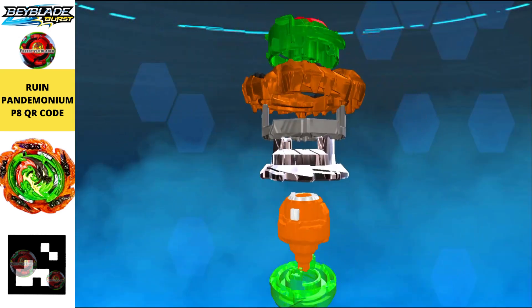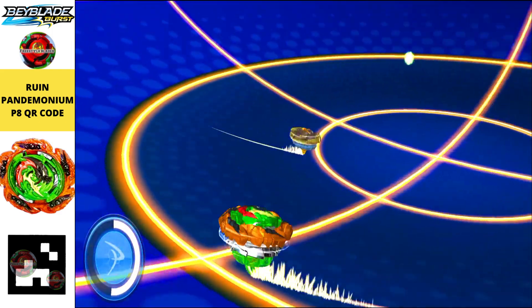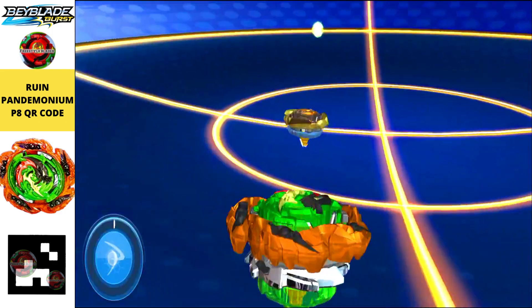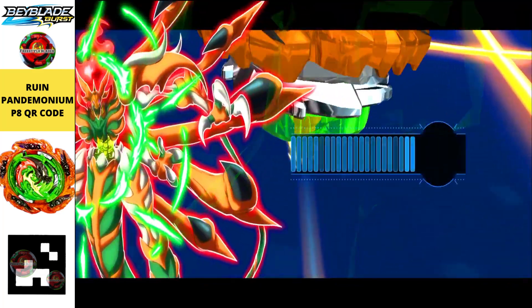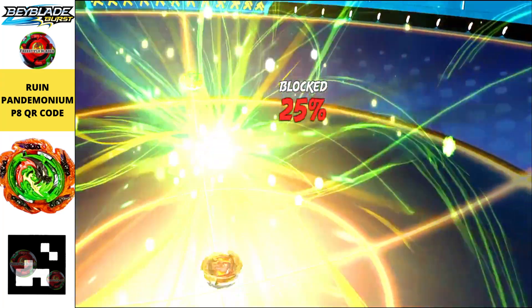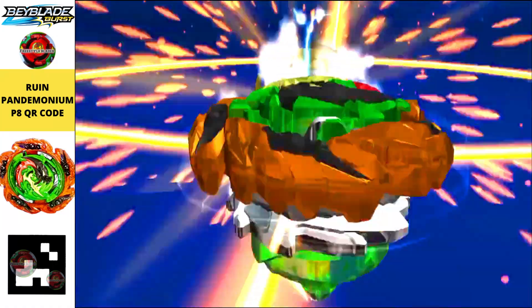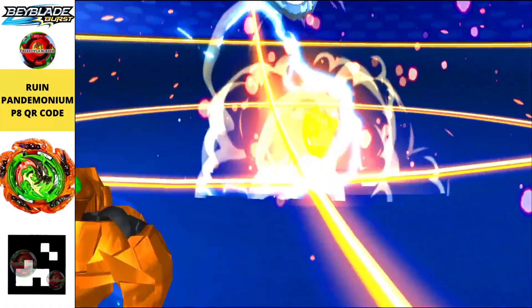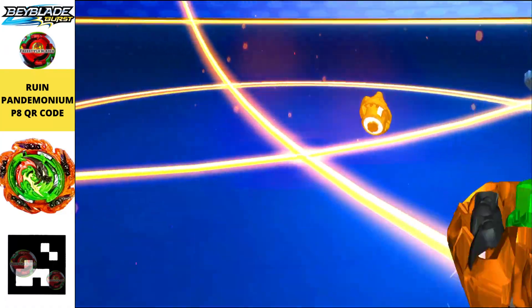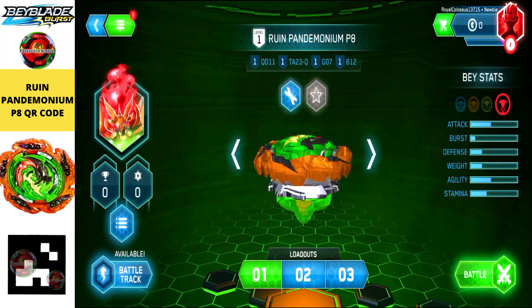Moving on to our next one, we got the Ruin Pandemonium P8 QR code. This one also released alongside the Destined Evo-X Belfyre, and now we can scan it in this same video. Just click on the scan button in your Beyblade Burst app and you can directly scan it out and play with it.